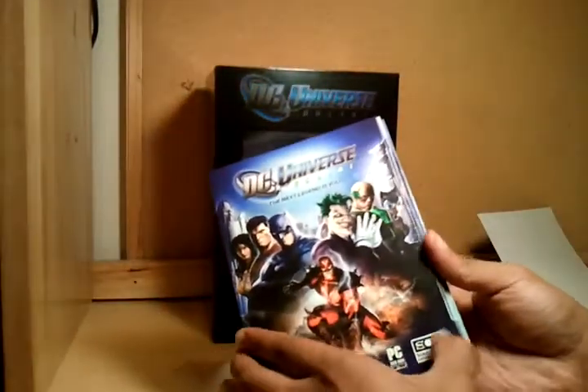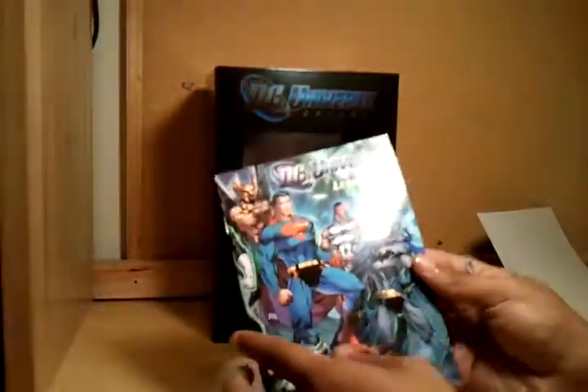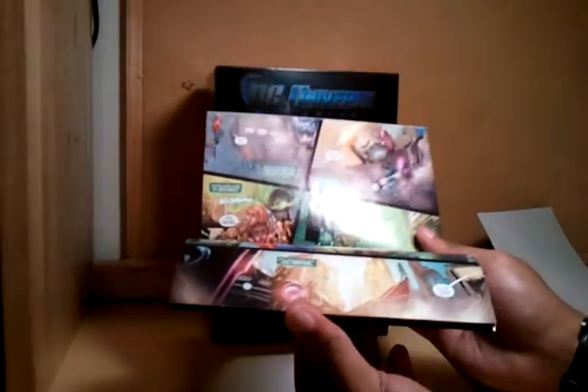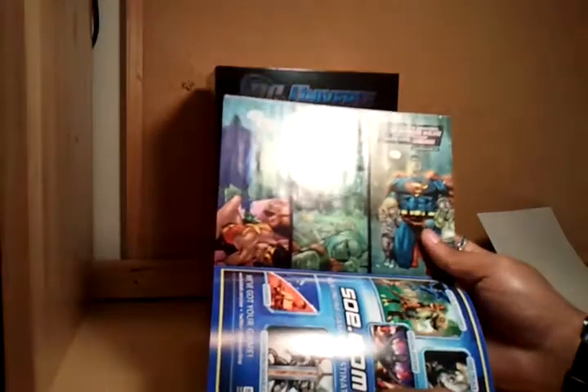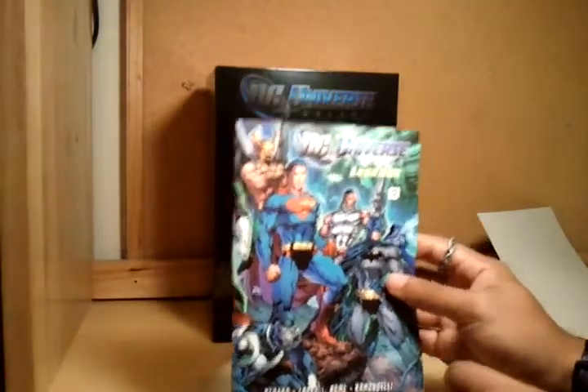Then the CDs themselves — there are two of them, Batman and Joker, as usual. Then DC Universe Legends, which shows what happened before this game started and shows just when Brainiac invaded the earth.